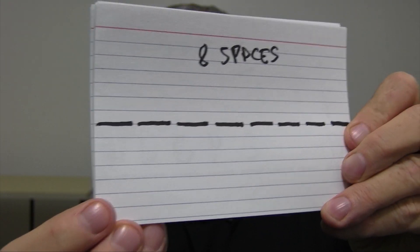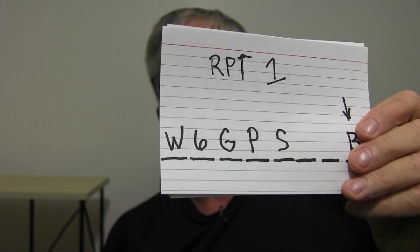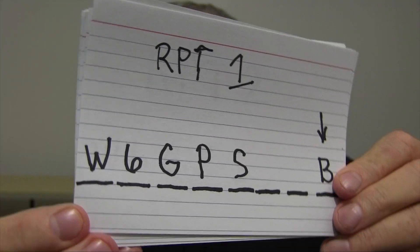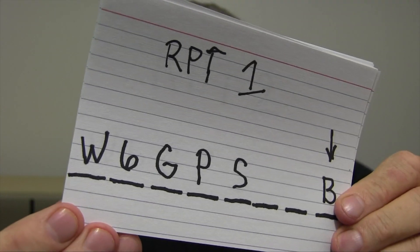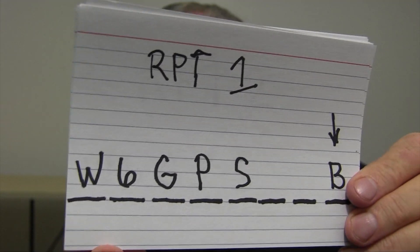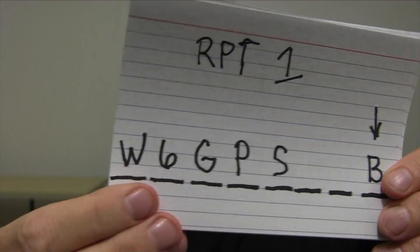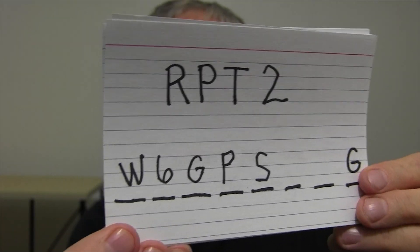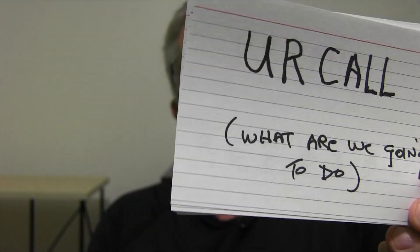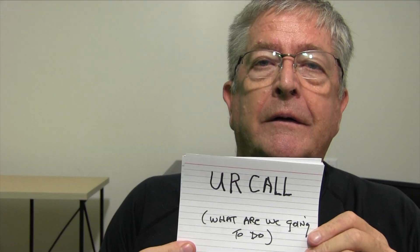The first thing about hangman is I want you to get a card or write down eight spaces. We all know hangman — it's a game we've all played, and eight spaces is real important because it's going to help us figure out what to do. RPT1 — you're going to see that later in the programming software — is going to be the call sign W6GPS. RPT1 with the Zumspot is going to be W6GPS with a B, and RPT2 is going to be my call sign with a G.